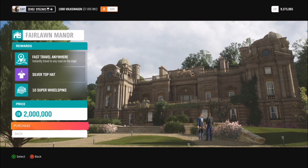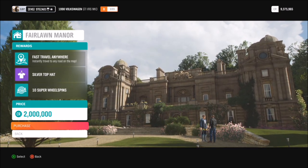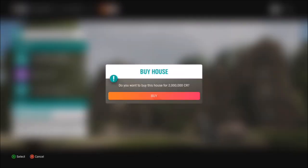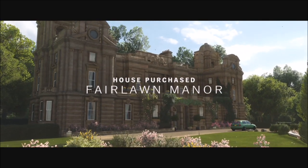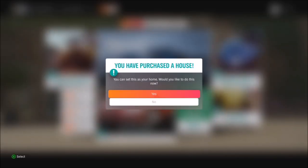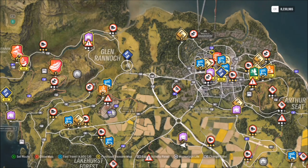You can fast travel literally anywhere in the world. Obviously I know it's two million, but you'll win a lot of that back within your 10 super wheel spins. I'll show you how some of mine came out later - I won a ton of really cool cars. I was actually saving up for Bamboa Castle because there's a specific barn find there, but I opted for Fairlawn Manor because of the 10 super wheel spins.